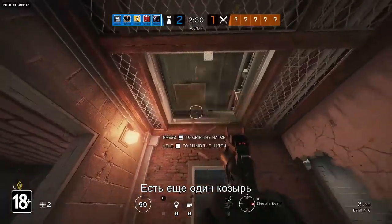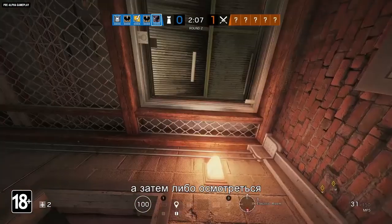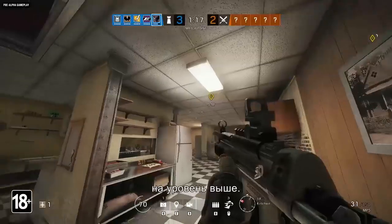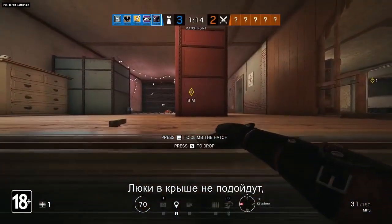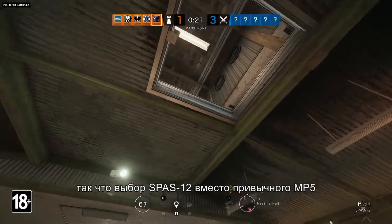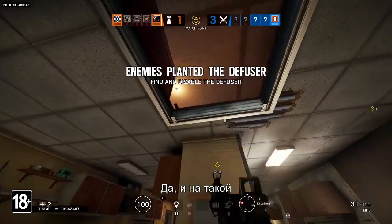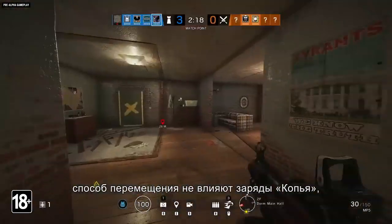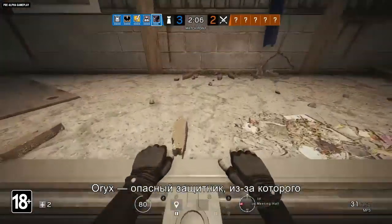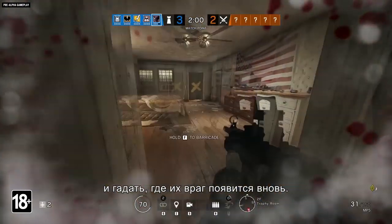And he's got one more trick up his complete lack of sleeves. Oryx can jump up and grab open hatches, then either peek at his surroundings and drop down, or pull himself up through the hatch to the floor above. He can't do it on roof hatches, and you'll have to break open the hatch first, so choosing his SPAS-12 primary over his MP5, or his bailiff sidearm over his USP-40, isn't a bad idea. His climbing ability is independent of his Remodash charges, so you can use these two skills in tandem. This makes Oryx a dangerous new defender who will have attackers looking over their shoulders and wondering where he'll show up next.